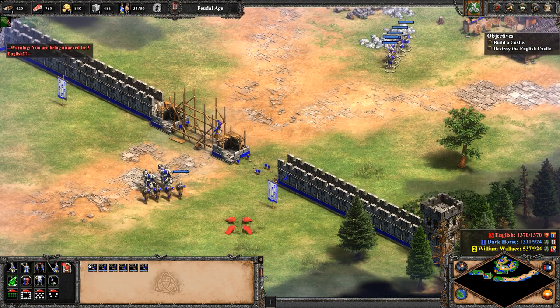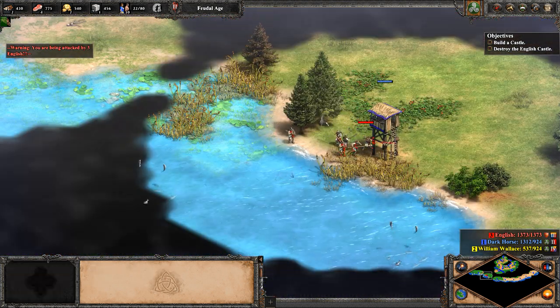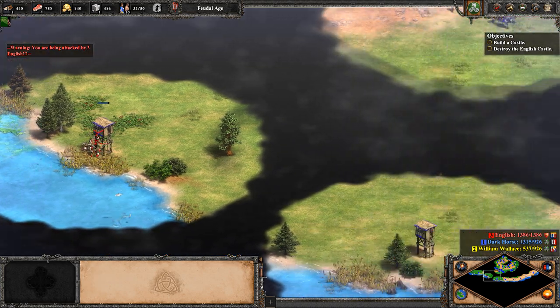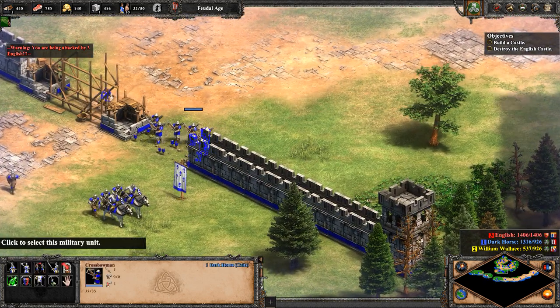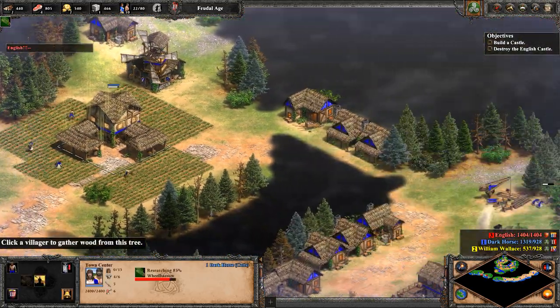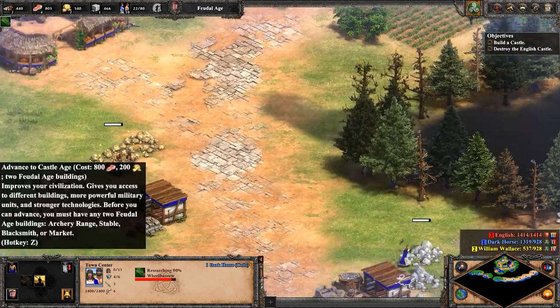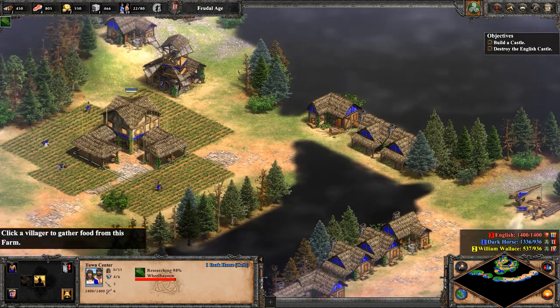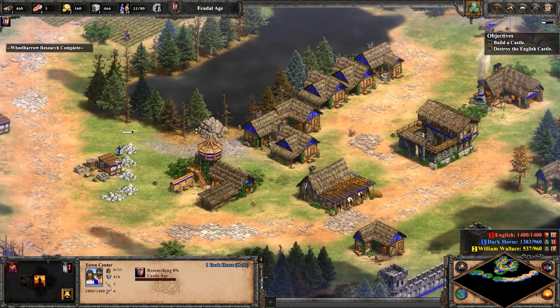So we have our crossbowmen. Where are the English at? Oh, we have outposts down here. The English are coming out to attack. If we lose those outposts, we'll lose some line of sight, but it's whatever — we already know enemies are basically going to be out there in the wild. Let's go ahead and go to the castle age, because I think that's what this scenario wants us to do.